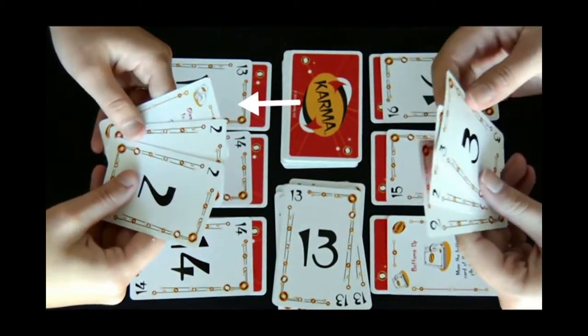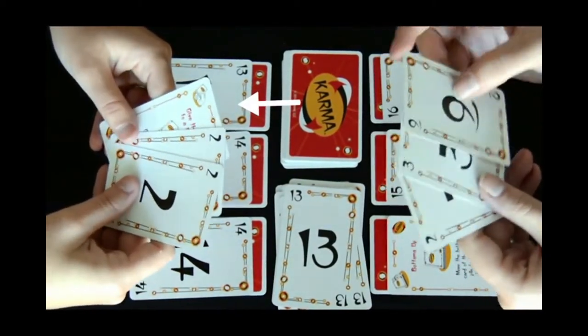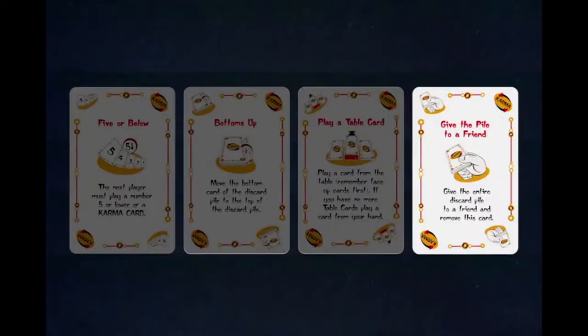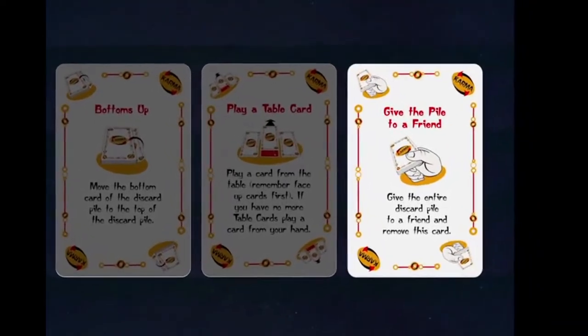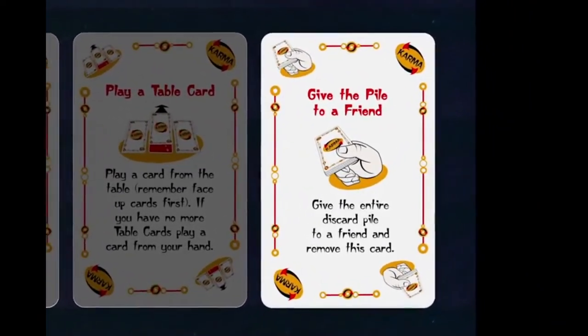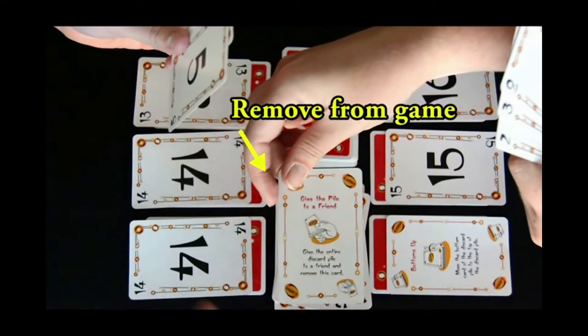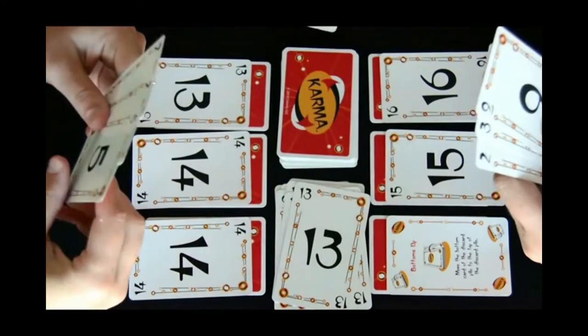Since this player doesn't have a number card higher than a 13, they'll want to play their Karma card. This is the Give a Pile to a Friend Karma card. Playing this card gives the entire discard pile to a friend of your choice, which really isn't that friendly. This is the only Karma card that is taken out of the game once it's been played.